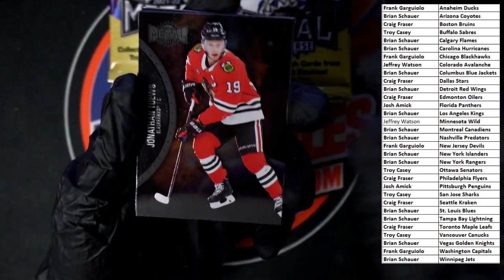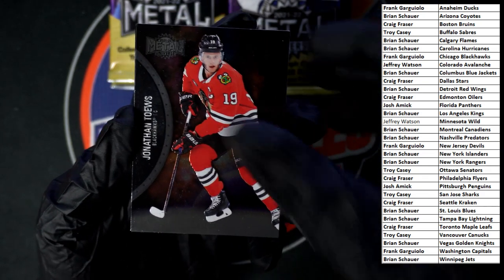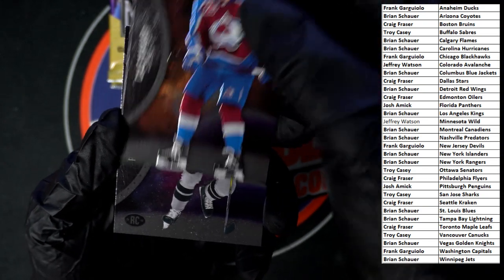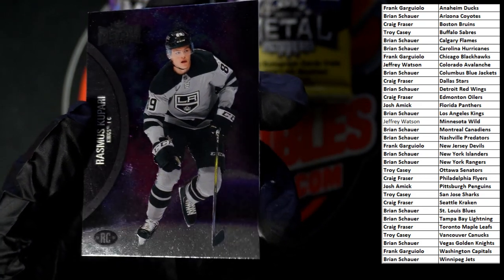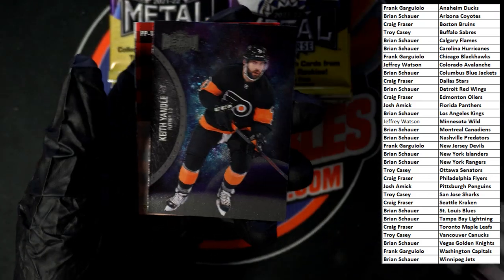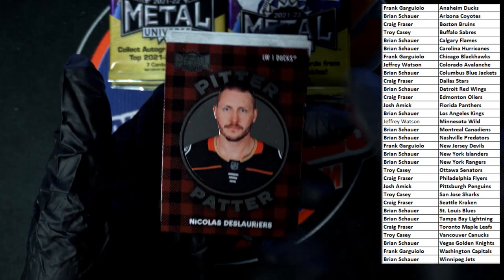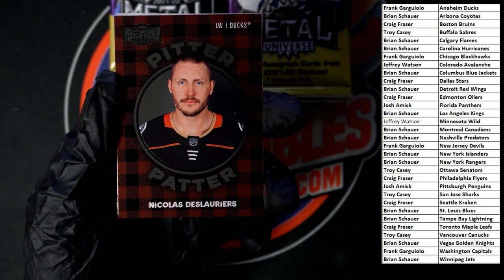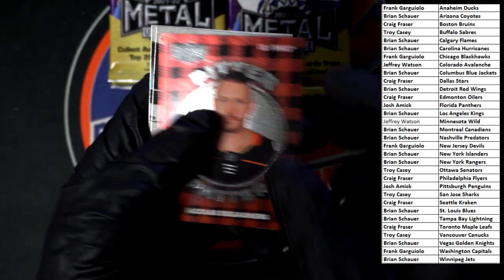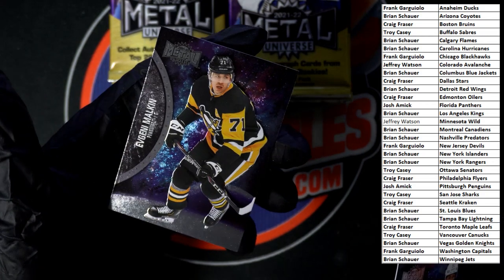Starting out with Jonathan. Thumb was blocking it — it's the glove's fault, that's what I'm going with. Kale behind that. Rasmus — that's looking nice with that purple background. We got Keith. Pitter patter. Not bad right there, going to the Ducks — Frank G's got the Ducks. And then we got Sean and Mr. Malkin.